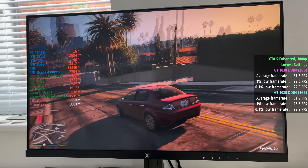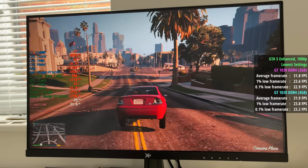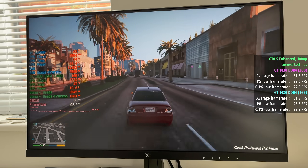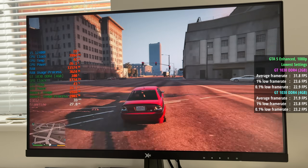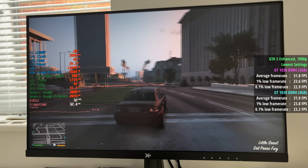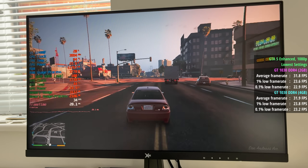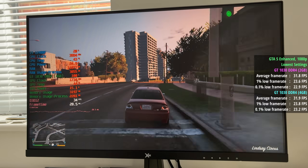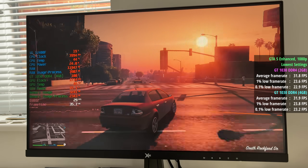Next up I moved on to GTA 5 Enhanced, again at 1080p with the lowest settings. You're probably better off playing the original version or the legacy release of GTA 5, but the enhanced version will still run on a 1030 with at least 30 frames per second, just about. The 2GB card hit 32 FPS with 1% lows of 24 and 23. The 4GB card also hit 32 frames per second, with a 1% low of 24 and a 0.1% low of 23. No difference whatsoever here.